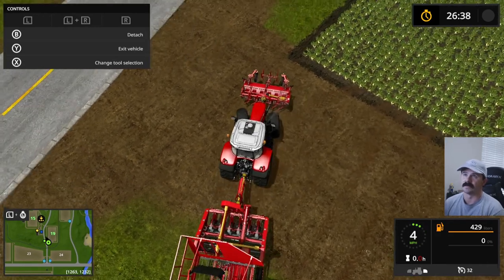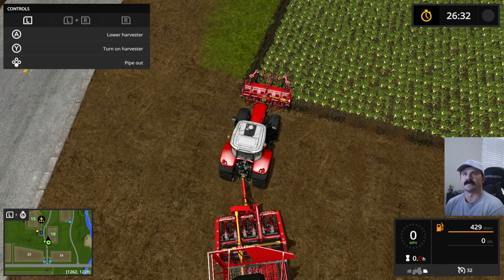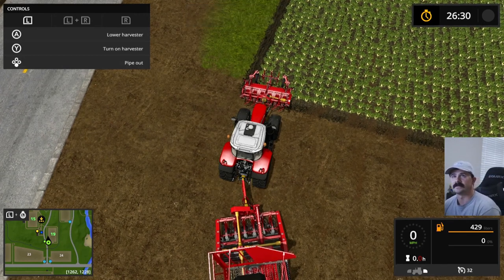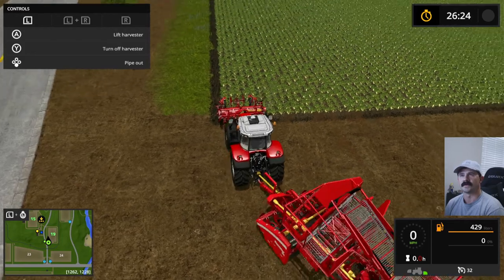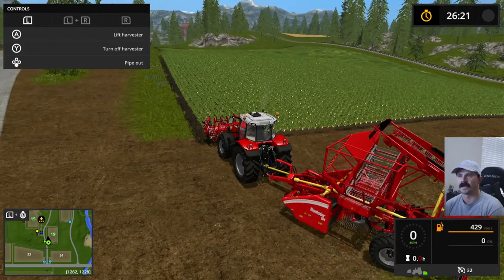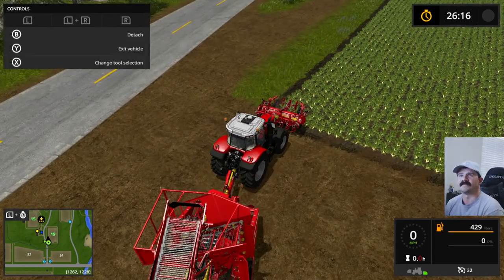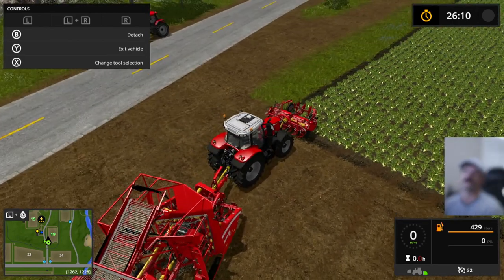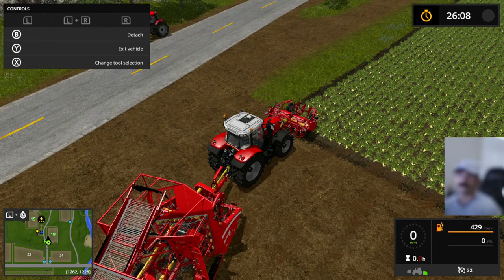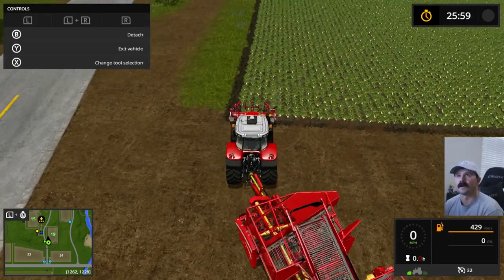Some harvesters will allow you to do both, but some harvesters require you to use the tractor with multiple attachments. As you can see in the lower right-hand corner, I'm on the rear harvester right now. I also need to activate the front top remover. The way you do that is hit X under 'Change Tool Selection.' Now you can see I'm operating the front, so I'll just turn it on and mow it — and now we're ready to start harvesting.